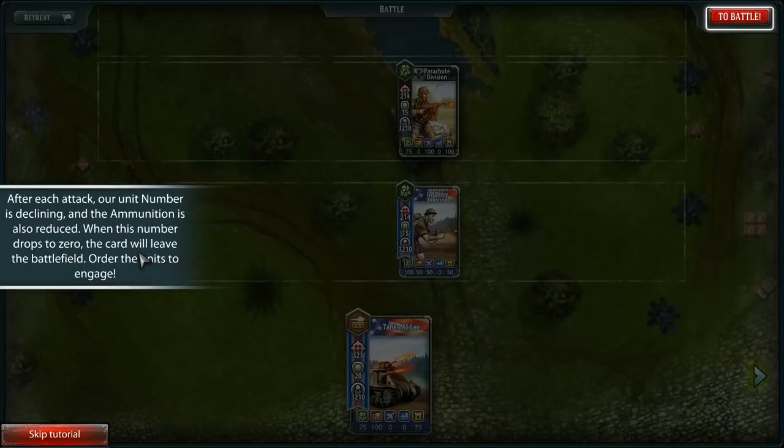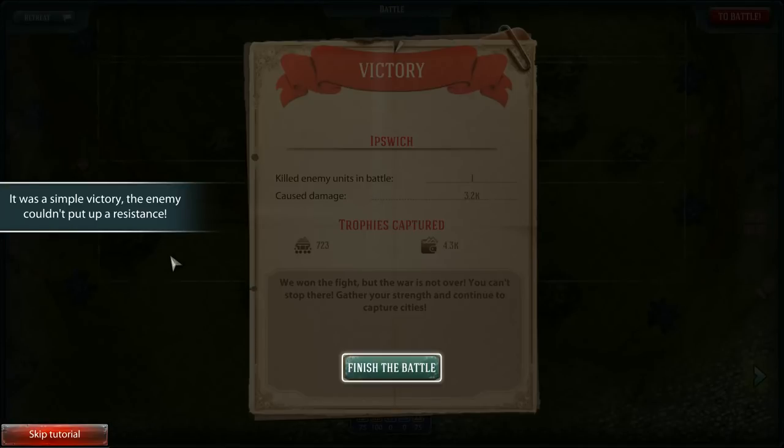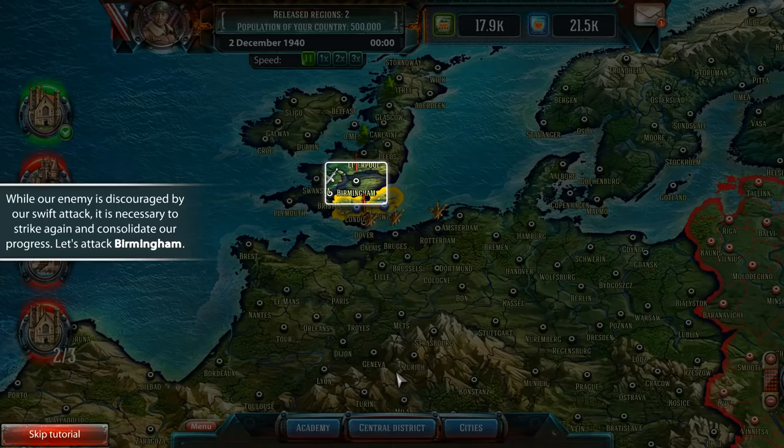After each attack, our unit number is declining and the ammunition is also reduced. When this card drops to zero, the card will leave the battlefield. It looks like everything is possibly turn-based in this.